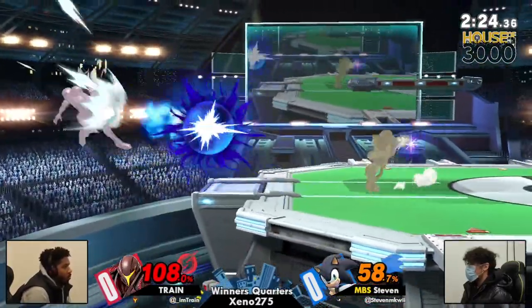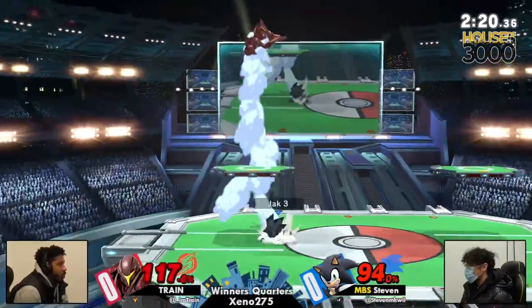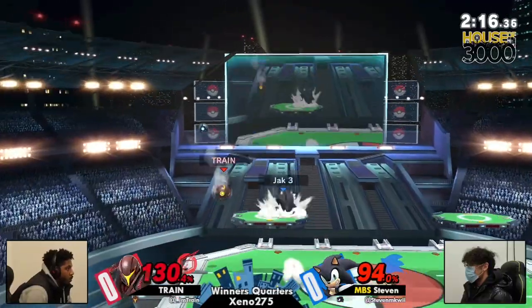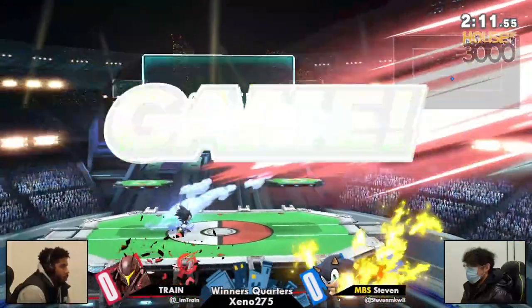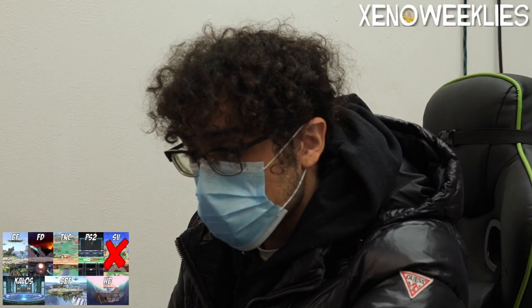Bomb weaving out of the way of the forward air — that absolutely would have been the kill. Nice Charge Shot: get off the ledge. Social distancing, please. I'm shocked that the up air didn't kill, but a fist to the face will certainly kill. And game one goes to Steven. Nicely done — just reacting to the air dodge. I have a move that can hit this because it hits the entire stage.